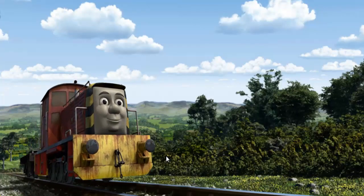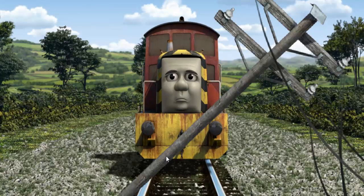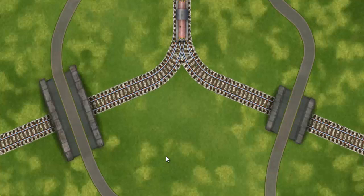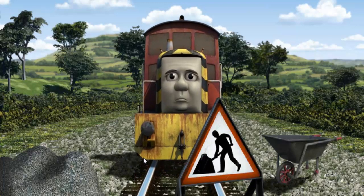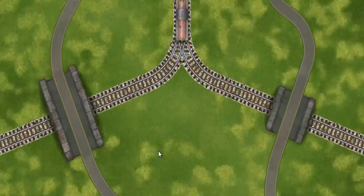Salty went through the countryside. Suddenly the tracks were blocked. Salty had to stop. He would have to go another way. Show Salty the track that goes under the shortest bridge. Salty was on the wrong track. He would have to go another way. Show Salty the track that goes under the shortest bridge.